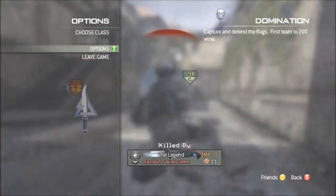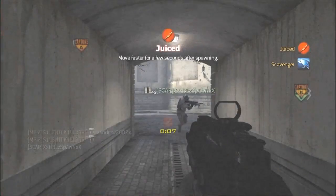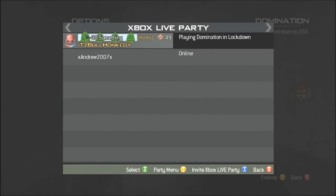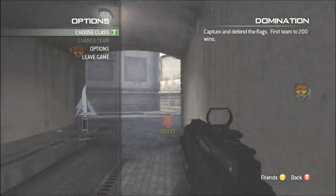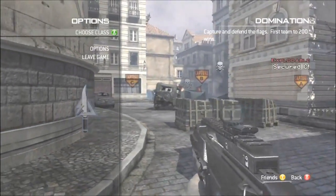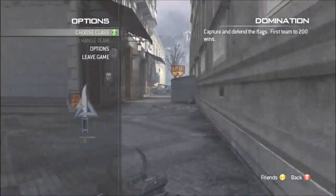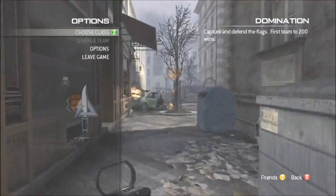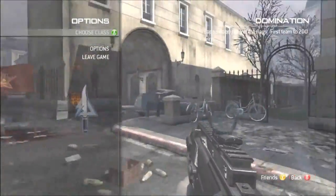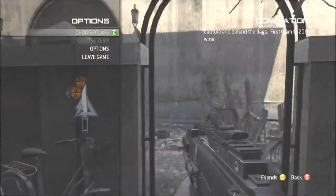Hey, what is up boys and girls, Toxics here for RSP with a brand new glitch. This is actually a very handy glitch to have, especially in something like Search and Destroy. What it's going to allow you to do is basically be in the pause menu but still be able to walk around. You'll have that mini-map pop up, and you'll be able to see the position of all your teammates and any enemies they're shooting at at all points in time.